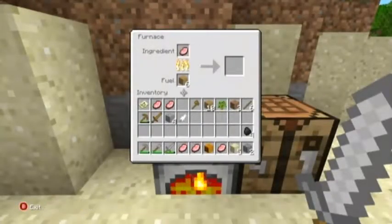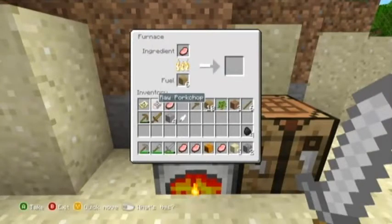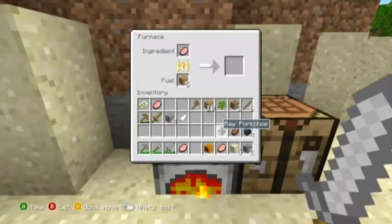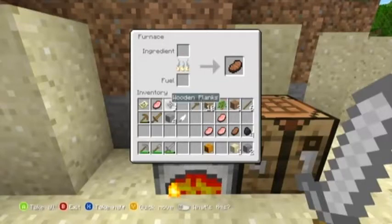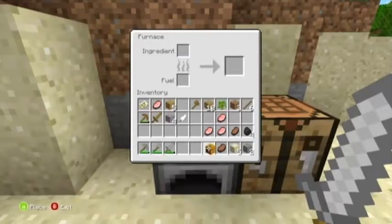Let's cook some food real quick. One plank is one and a half uses whereas a piece of coal is like eight, so I just kind of wasted that one. We'll go ahead and cook one more — they don't stack like in the newer versions of the game, unfortunately. We have some cooked food now, which means it heals more hearts.